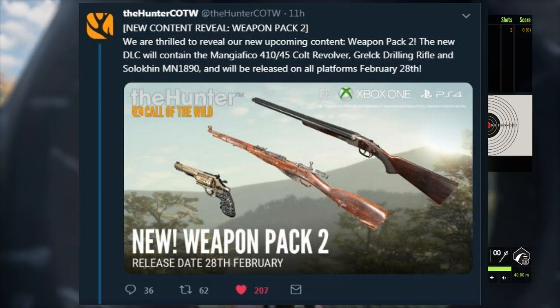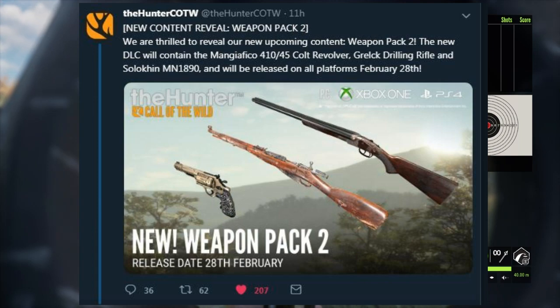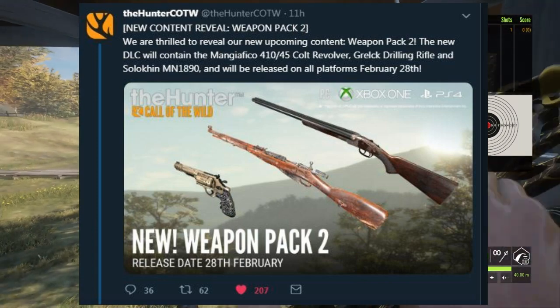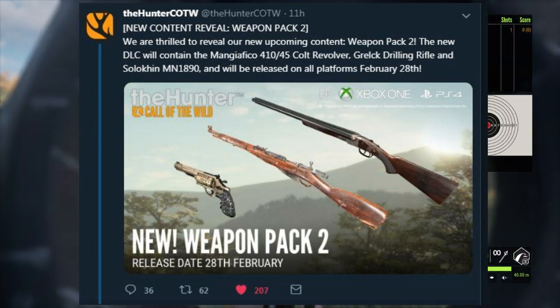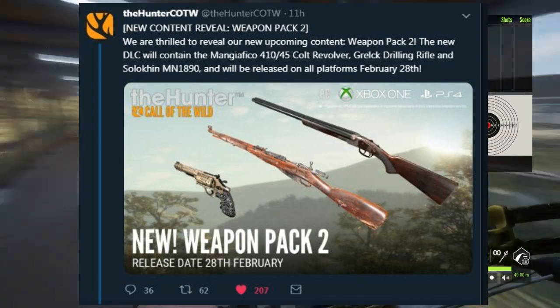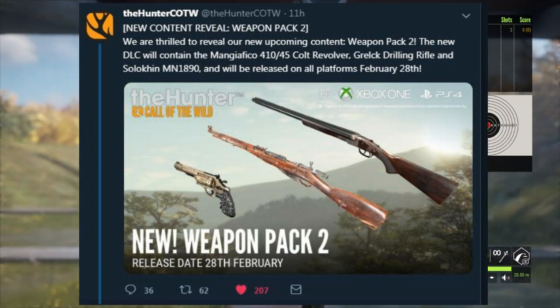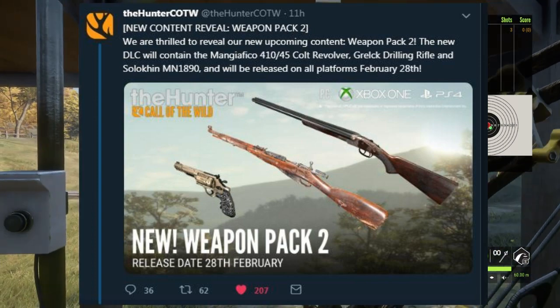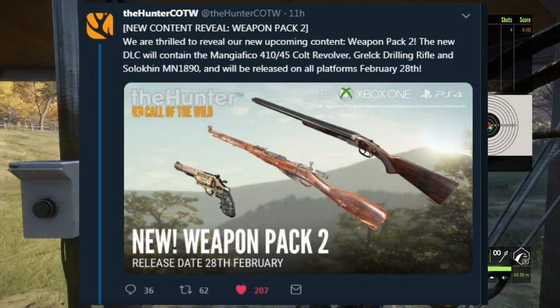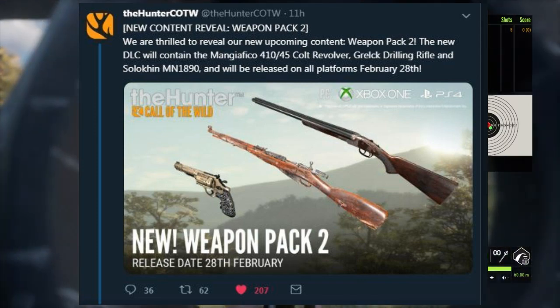Moving on to the far right weapon — we all know that is the Grelk Drilling Rifle. I believe that is the weapon that fires the biggest caliber that we've seen in the clues. I just looked back at my recent video about new weapons coming soon. I believe the drilling is going to be firing the 9.3x74R caliber rounds. And I think the Mosin-Nagant is going to be firing the 7.62x54R, because Mosin-Nagants in real life are normally chambered in 7.62.